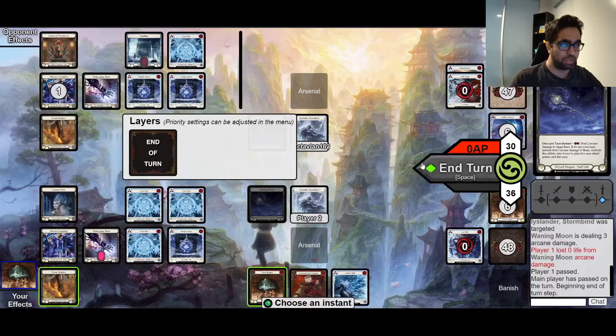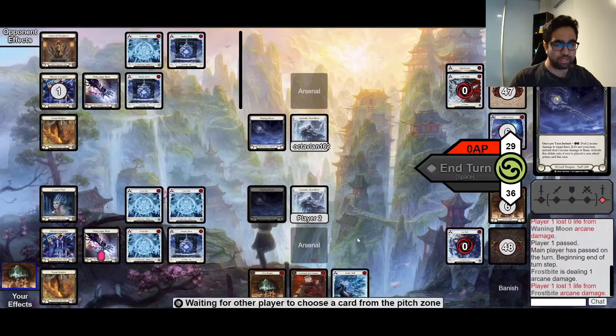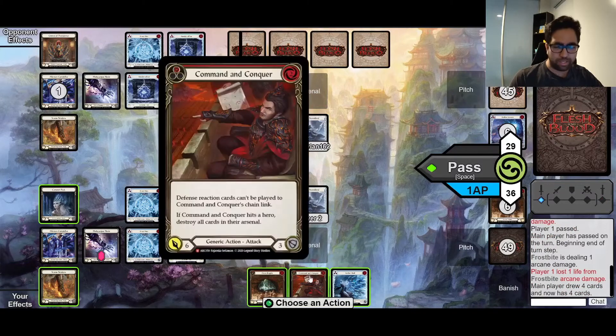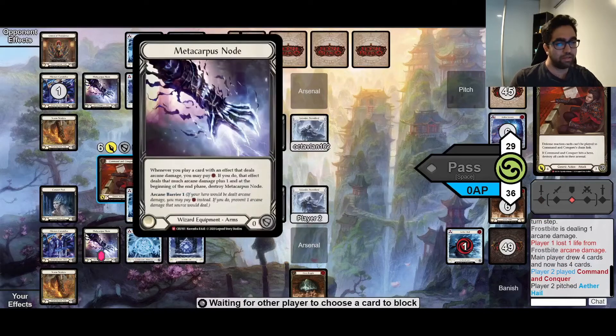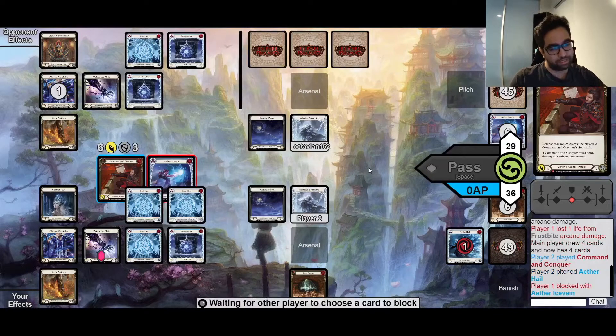I immediately use the Alluvian Counter, waiting on my opponent, which my opponent does block. That's interesting - they gave up their Arsenal to block that, which I wasn't expecting. I was holding on to the CNC planning to force them to use their Arsenal or lose it, or use their Crown of Providence.